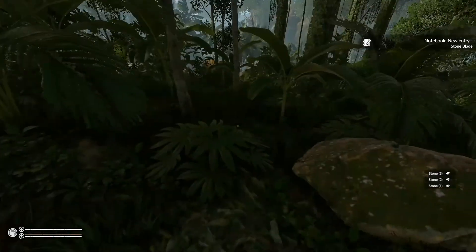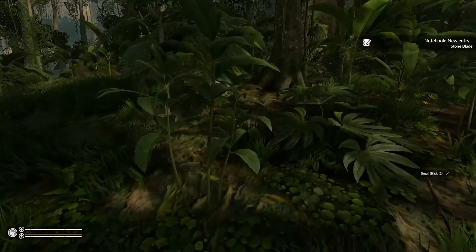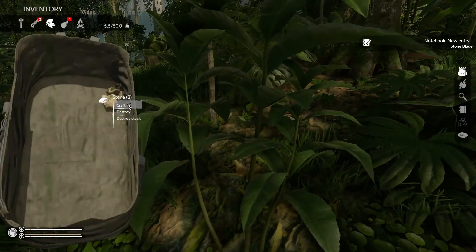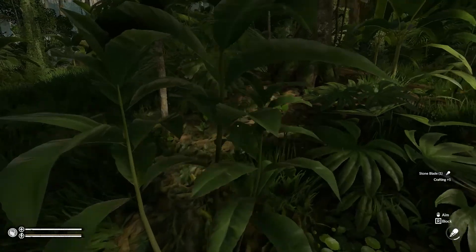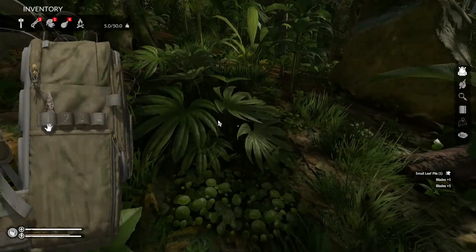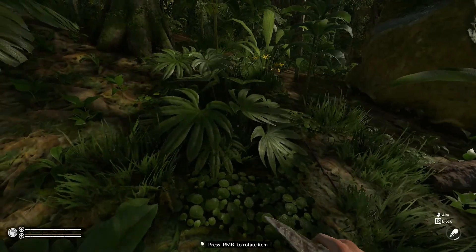Just grab everything on the ground you can find. Some small sticks are very important — everything. Press Tab into the bag, craft this little baby up, gather some stone blade, and hit this baby up. Cut some small leaf — that's awesome. Just gonna move that over here.